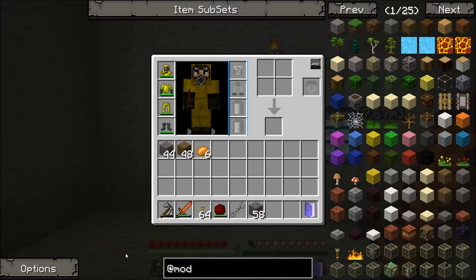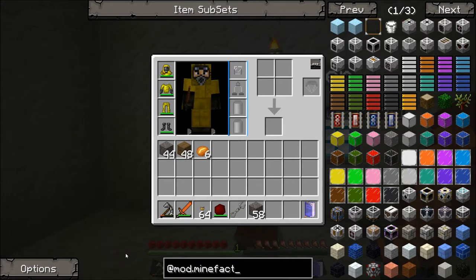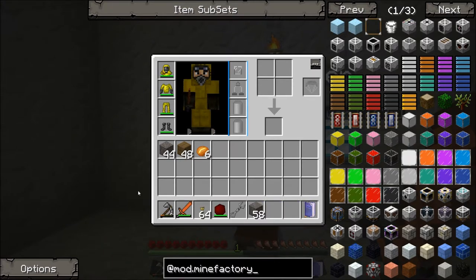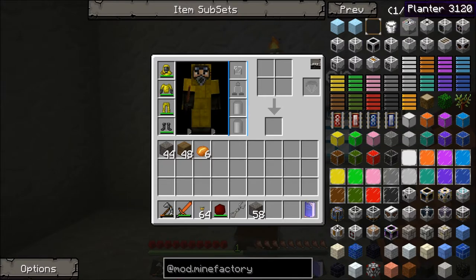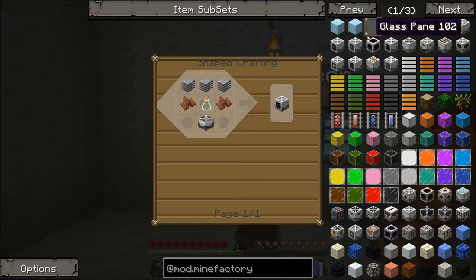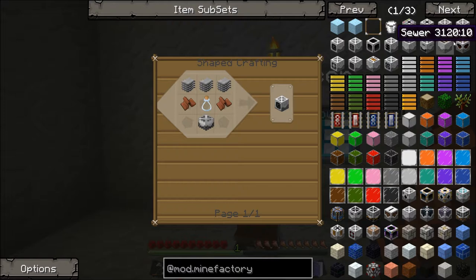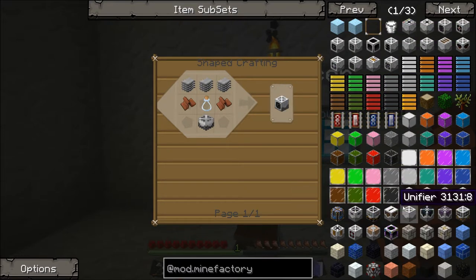Do you want to get on with this farming? Yeah. So type in at mod dot mine factory and all the stuff will come there. I think the things we need — well, there's a few things we need. First of all, we're going to need a fertiliser, but we're definitely going to need... let me find it somewhere, it's somewhere down here.